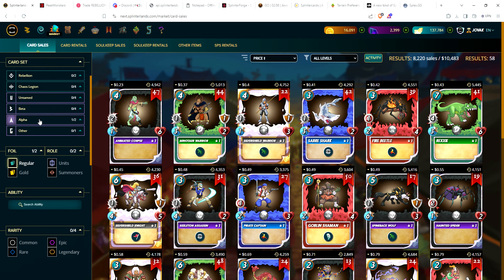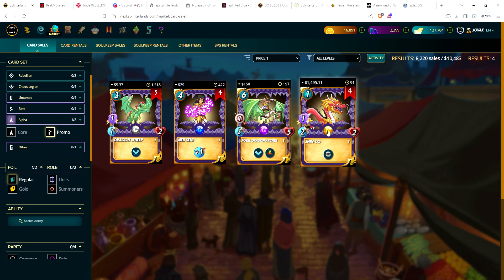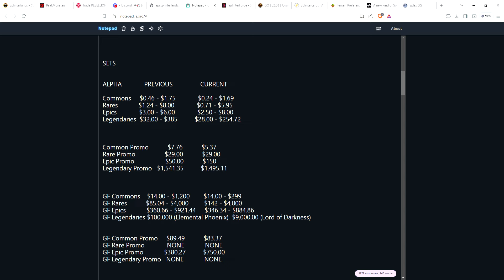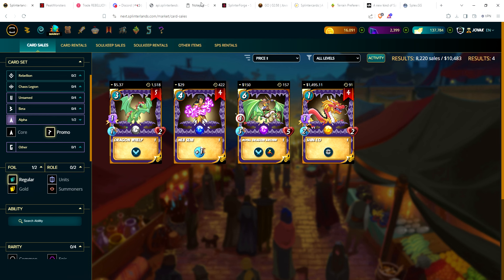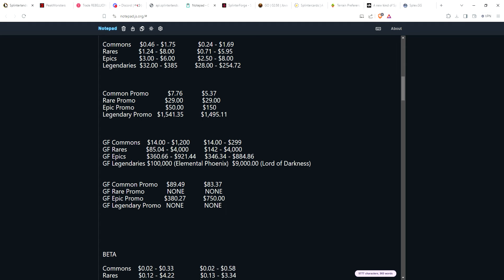For alpha promo cards, you had one of each rarity. The Dragon Whelp common is at $5.37, down from $7.76 two weeks ago. The rare promo stayed the same at $29. The epic promo went from $50 to $150 for the Royal Dragon Archer — there's only a single copy, so it was probably bought out and relisted. The legendary promo is sitting at around $1,500.